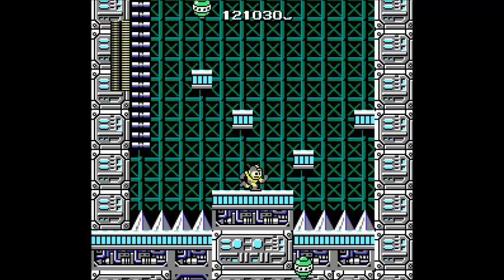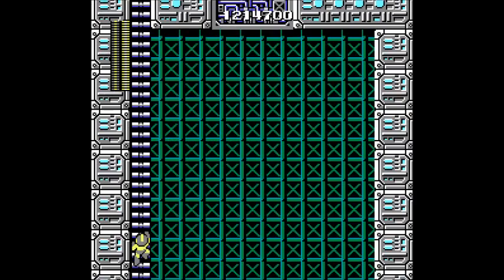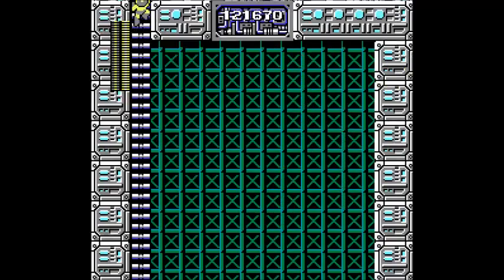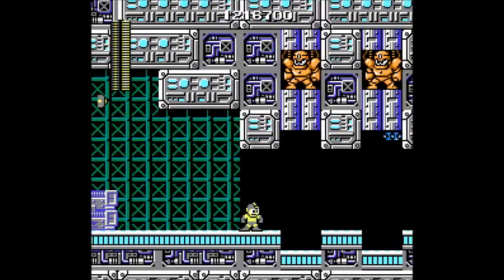Now the beginning part of this last level here is a bit of a pain in the neck for me, and you'll see why here in a minute. Of course, those things are from Elec Man's stage, but luckily the Thunder Beam makes quick work of them too. And of course, why need Super Arm when you can just get Thunder Beam to take care of those blocks?